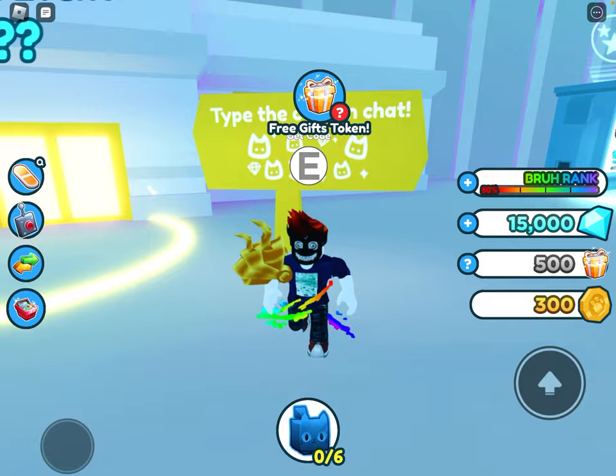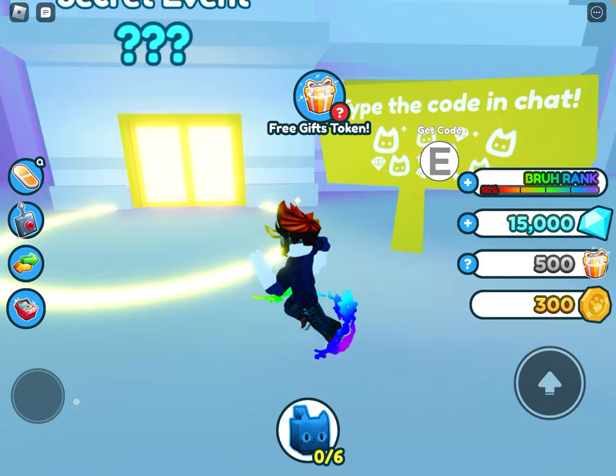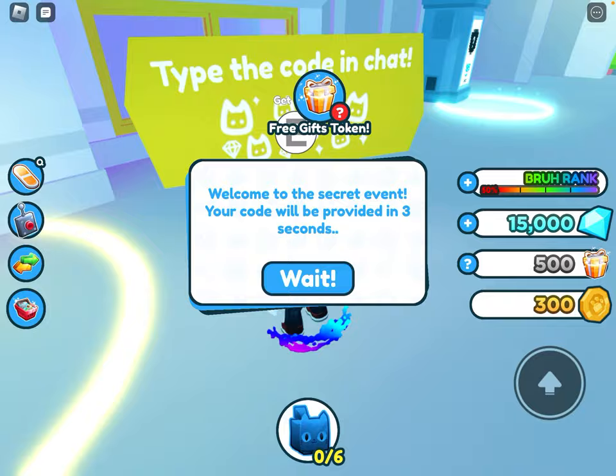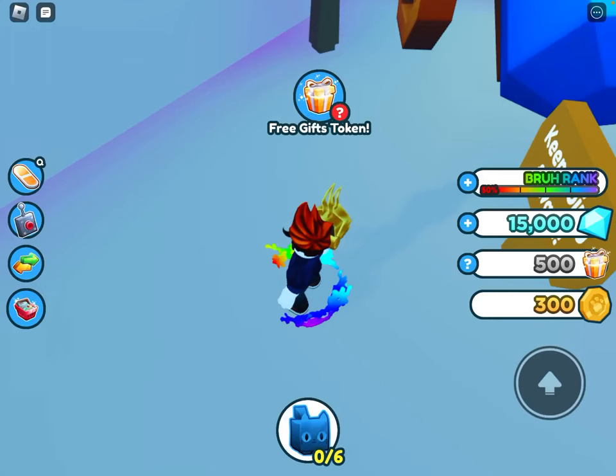Then go to this sign — it's golden. It gives you a timer: five, four, three, two, one. When you're here, you press that, and then you have to wait for about five seconds. Then you press done, and then you're loading in.